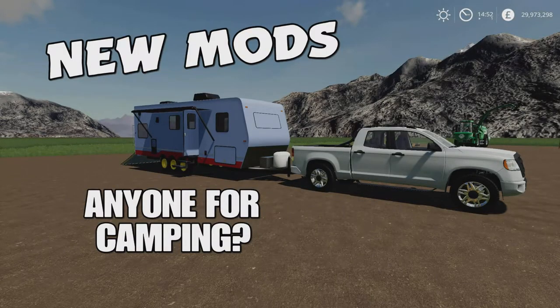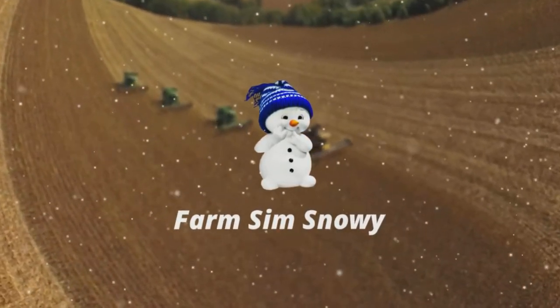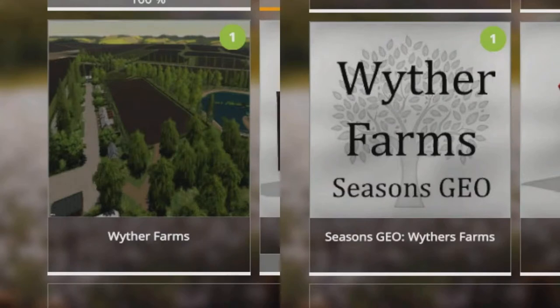Welcome everybody, Farm Sim Snowy here. In this video we're going to look at new mods released today for Farming Simulator 19. First of all, a few updates: the Placeable Factories Pack, the Lizard MKV3 Universal, the Fendt 4S, the Cargo XK18, and the Lizard MKV2 Universal have all had updates today. There's a new map out today as well — Wither Farms by Missy B, which I'm hoping to do a map tour on later, and to go with that, Wither Farms Seasons Geo, also by Missy B.